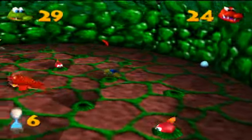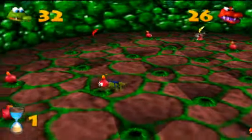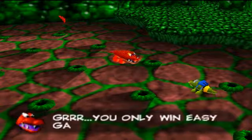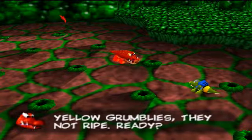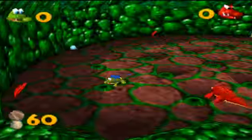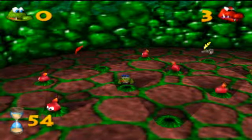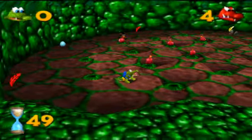Yeah, we should be able to win this. Wow, 32 — that's pretty good actually! 'You only win easy game. Now we play harder game — eat reds, avoid yellow grublies, they're not ripe.' So we want to go for the yellow ones this time... wait, and he's already ahead of me. Did I just eat a red one? Oh my god, I think I did actually.